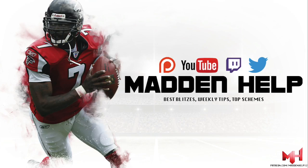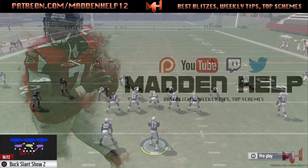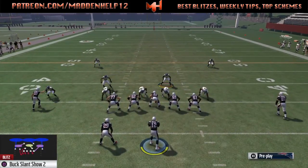What's up guys? We're back again to show you one of the best blitzes to send on 3rd down. It's out of the Nickel Normal or Nickel 245 Even. It's the Buck Slant Show 2.